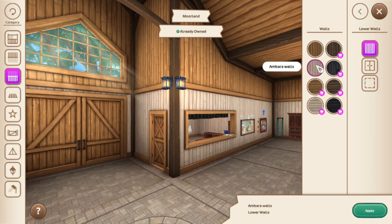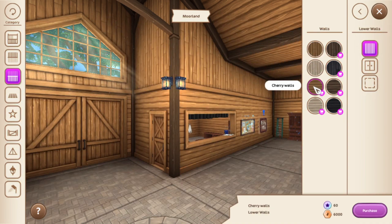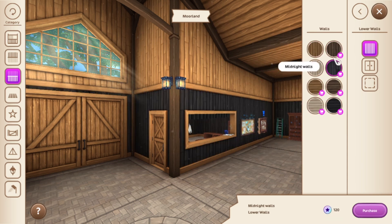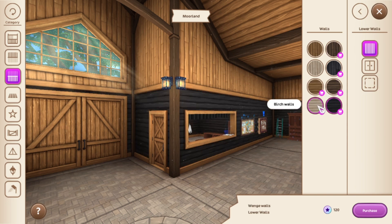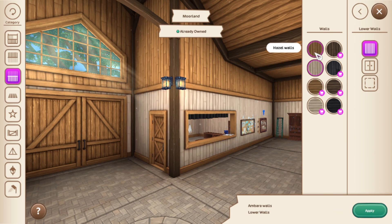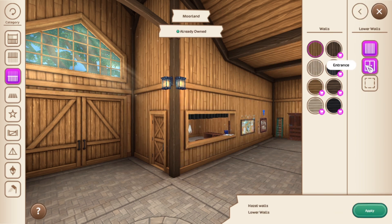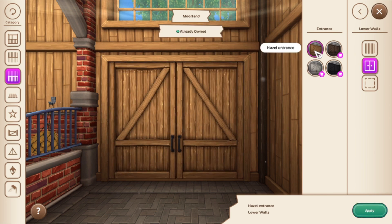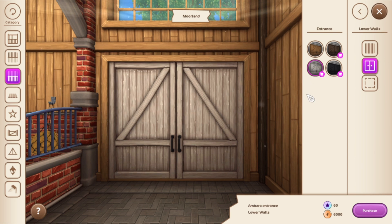For the lower walls, the Moorland free options are Hazel and Amira. The nicer looking ones are either shillings or star coins — the more basic realistic ones tend to be star coins. I'm not applying any of these because I like the brick one better. This is your free option, and these are your Jorvik Shillings options.